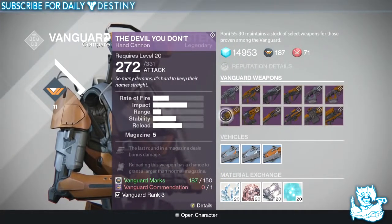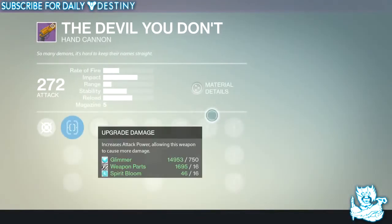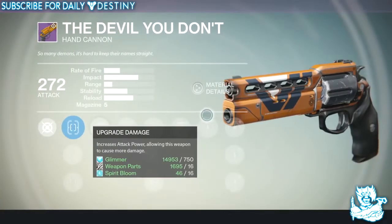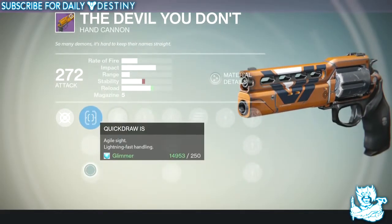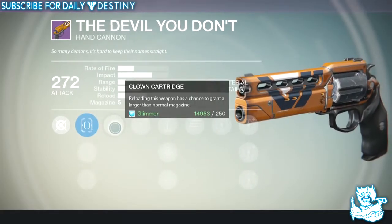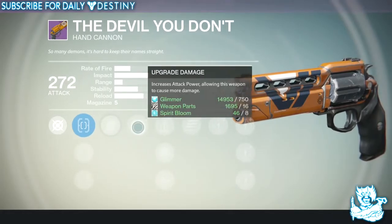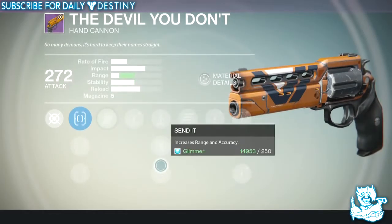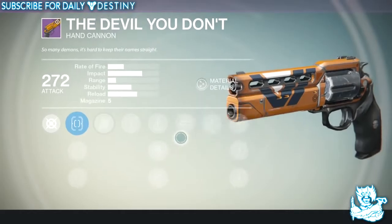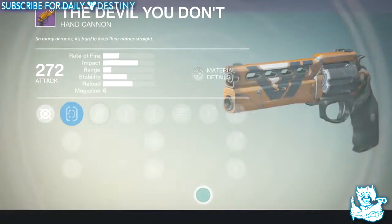Then we have the Devil You Don't — the Devil You Know is one of my favourite hand cannons in the game, and now we've got its counterpart. It looks pretty sweet, not too different from the Devil You Know. It has Steady Hand IS, Fast Draw IS, and Quick Draw IS. Perks include Clown Cartridge — reloading has a chance to grant a larger than normal magazine — Perfect Balance for extremely low recoil, Snap Shot, Send It for increased range and accuracy, and Final Round — the last bullet deals bonus damage. I will be buying that one.